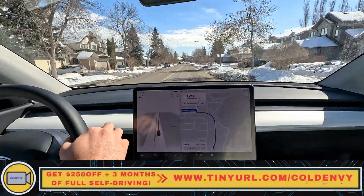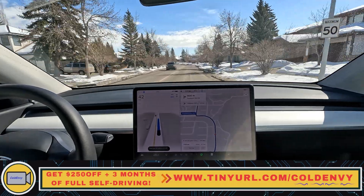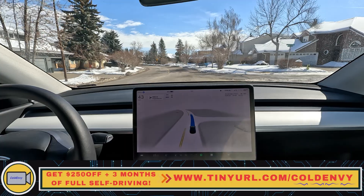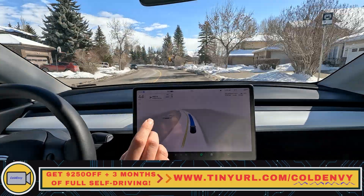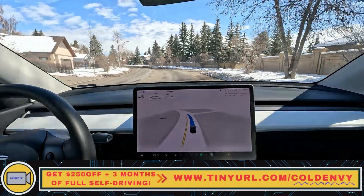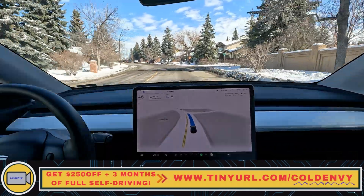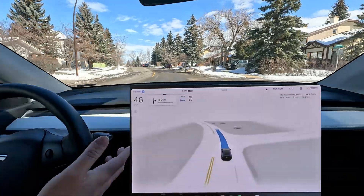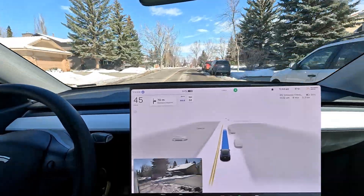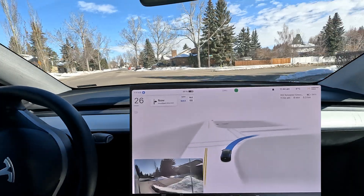Hello everyone, welcome back to another FSD Beta video. We are on version 12 right now — we finally got it here in Canada, so I'm going to take it out for our first impressions. This is the first time I've tried it. I've got the automatic set speed functionality, the new one on version 12. We can see right off the bat we're a little bit on the slow side. I'm okay with that since we're in a residential area, but I'll have to watch this on the highway because it might be a little too slow.